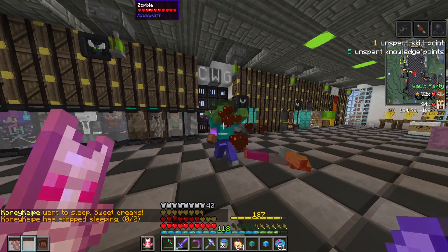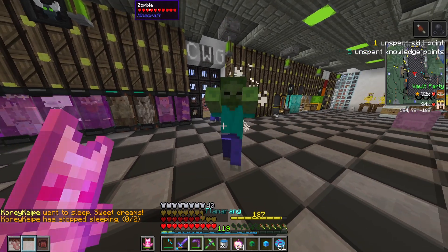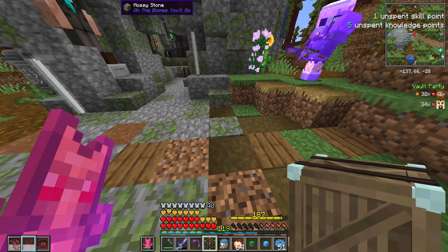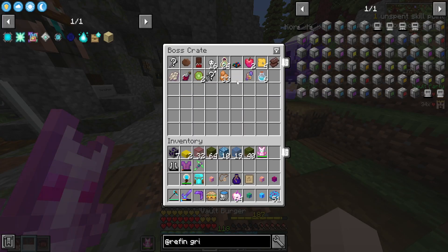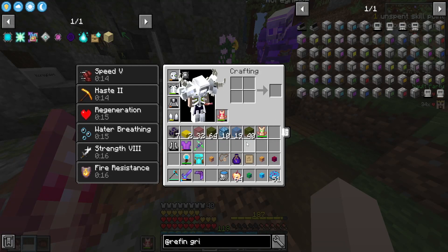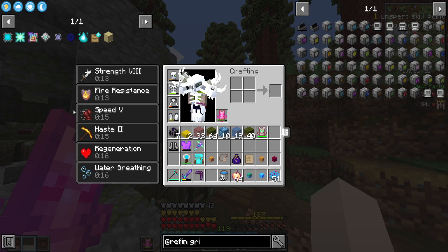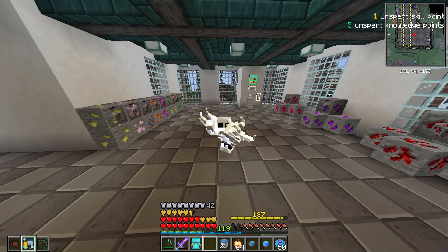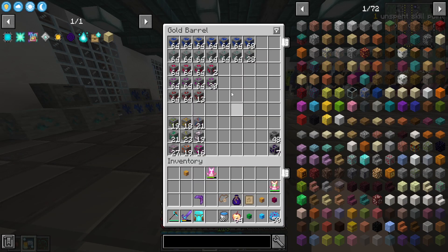Zombie invasion at the house — this happens sometimes. I sleep on the stump. Cory we got a boss crate — we got stuff! Thanks for running those vaults with me. That vault really took me by surprise — we got a surprising amount of ores from just crystal caves. This is all the pog ores and we got a ton of all the other ores too.